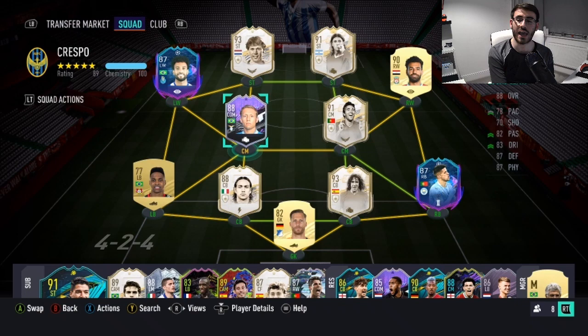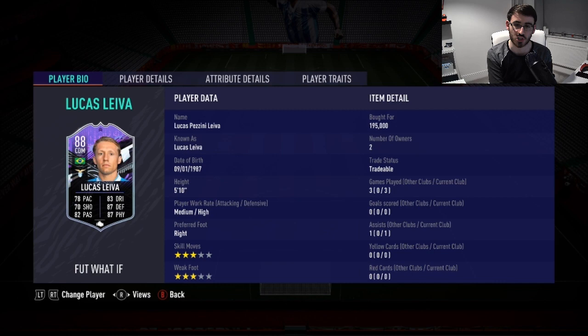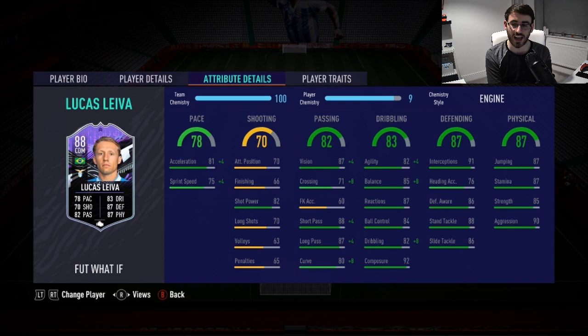Hi guys, welcome to another FIFA 21 What If player review. This is the first player I'm reviewing from Team 2 of the What If program, and it might probably be the last one because they are so expensive. I wanted to review Charlton because he looks absolutely amazing, but he's over 2 million coins. So I went with Lucas Lever instead — bought him for 195,000 coins and just sold him for 115,000 coins, so I lost about 80,000 to 85,000 coins.